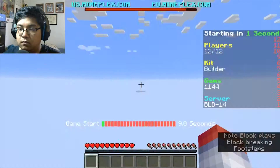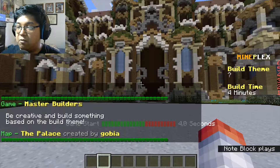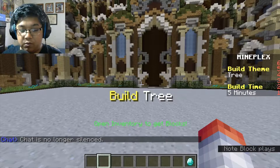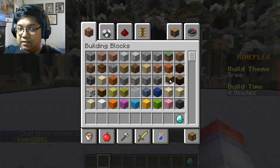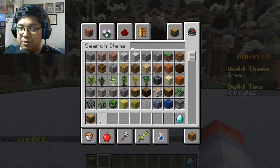Let's try to do another one. We'll try to redeem ourselves in this next one. But that elephant - elephant grabbing a peanut - that was smart, out of the box. Or out of the elephant. Here we are again. Let's see what our build theme is. It's going to be a tree! Oh boy! A tree!